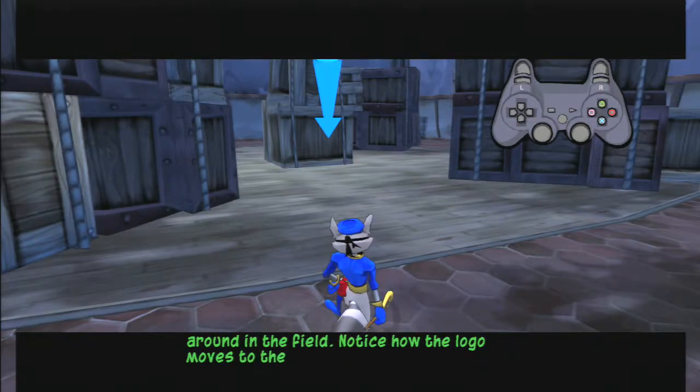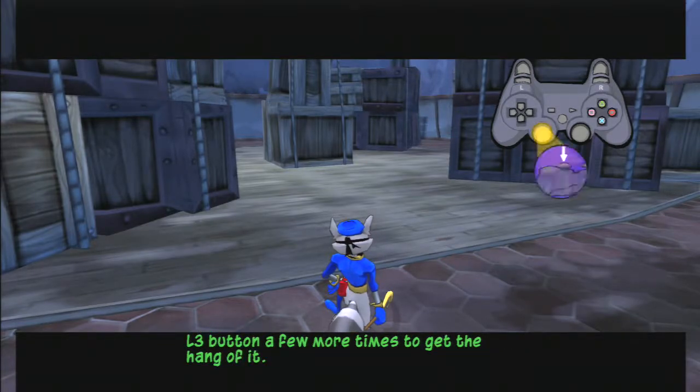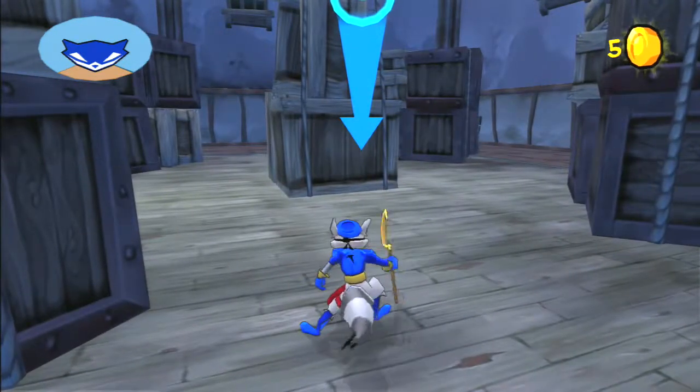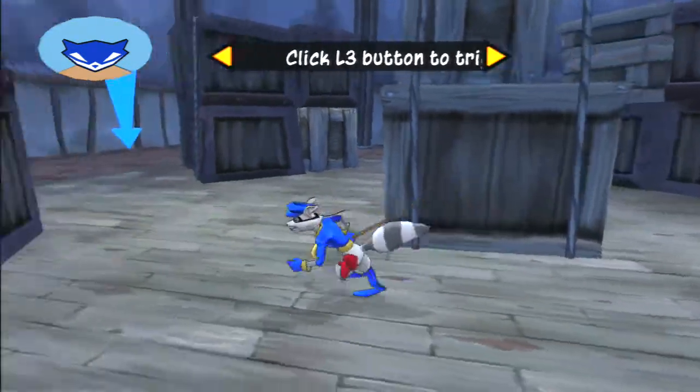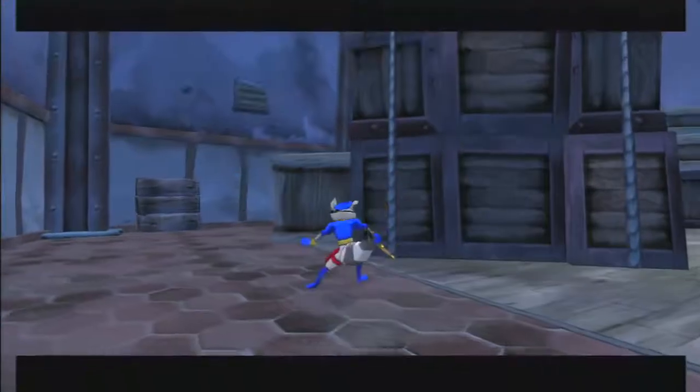Notice how the logo moves to the destination? Try clicking the L3 button a few more times to get the hang of it. Head for the waypoint and we'll commence phase two. I've programmed in a new mission destination. Press L3 to find it. Perfect.